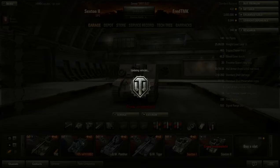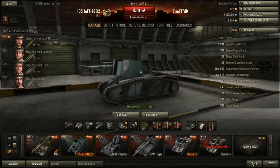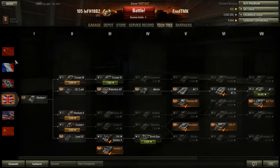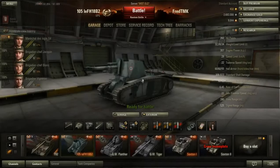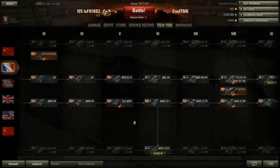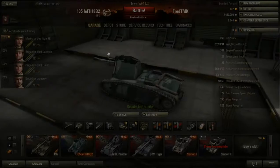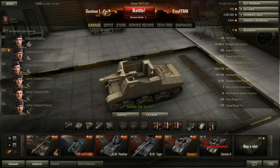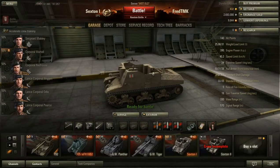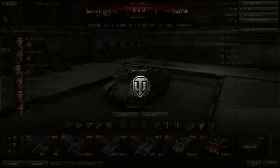When they introduced the LAFR 18B2 French premium artillery, they did so before they released the regular French artillery branch, so that people could buy one and train their crew already, then jump to tier 6 with a well-trained crew. But with the Sexton 1, they didn't do this. They originally said they wanted to introduce it in patch 8.5 or 8.6, but they delayed it. And again, it's really the same vehicle.